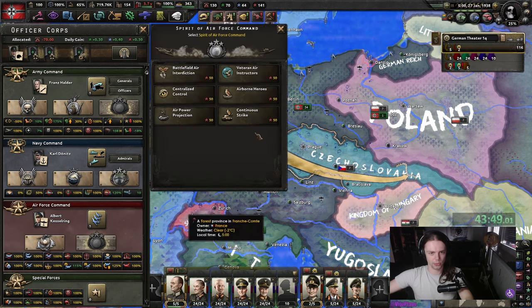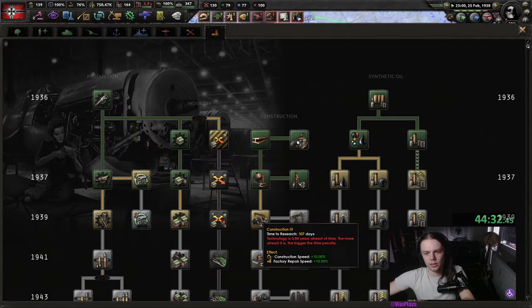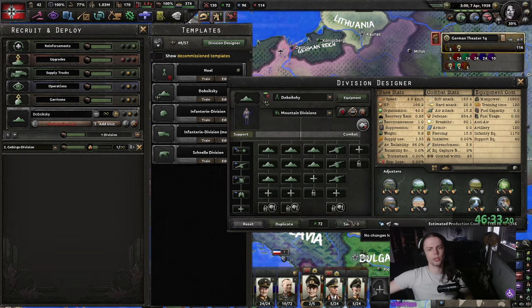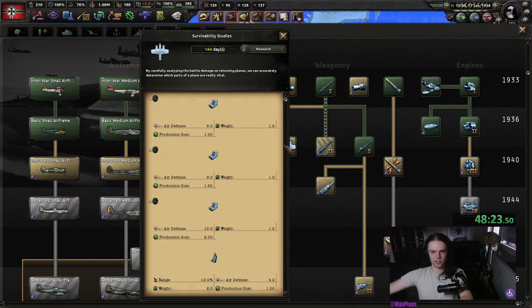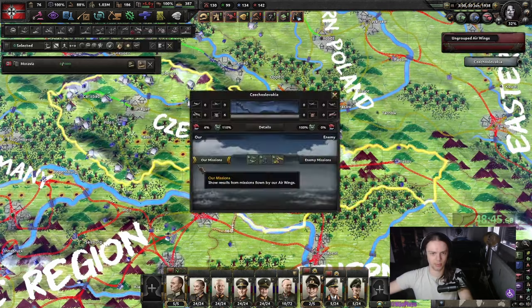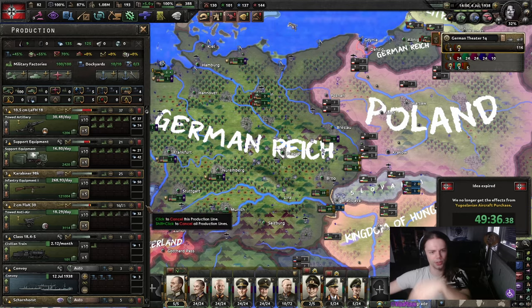We're gonna lose Schacht as soon as we do Sudetenland, so that's why I didn't hire him. I guess we can get Himmler. Then extensive conscription, as well as one of those concerns is pretty cool. We are going to sell some bombers to Yugoslavia. Let's get one Tungsten from Portugal. After getting the Sudetenland, we are just going to continue pressing for the rest of Czechoslovakia. For Czechoslovakia, I usually just get the Puppet — that way we get the compliance. Then we're gonna do Eastern claims.